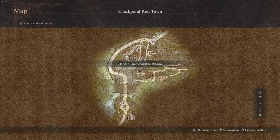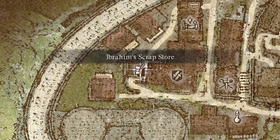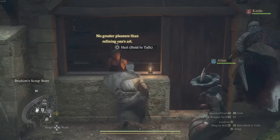Inside Checkpoint Rest Town, we're heading to a specific store called Ibrahim's Scrap Store. This is the location where you can purchase any quest items that you have accidentally lost. If I run through the town, you'll see his shop is at the back, accessed like this. You will come here for several quests as well.